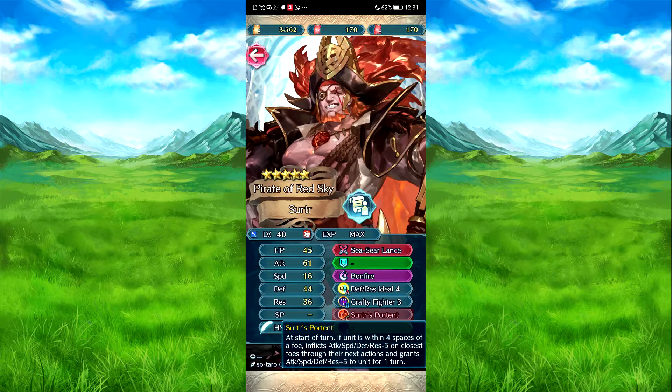Starts potent at the start of combat. If he's within four spaces of a foe, he inflicts attack, speed, defense, res minus five on them — on the close of foe for next action. And he gets the same buff, plus five across those stats.